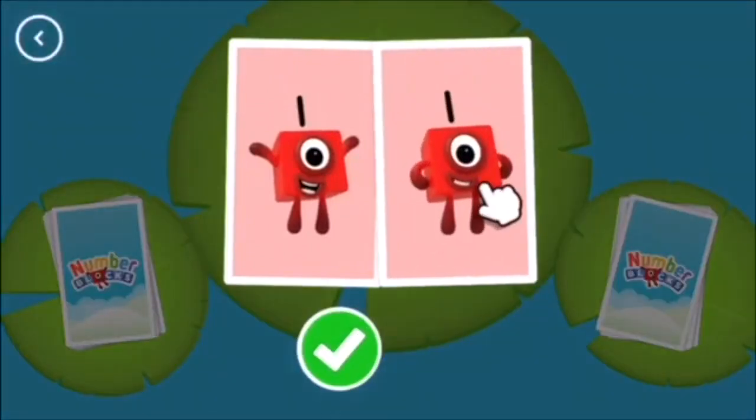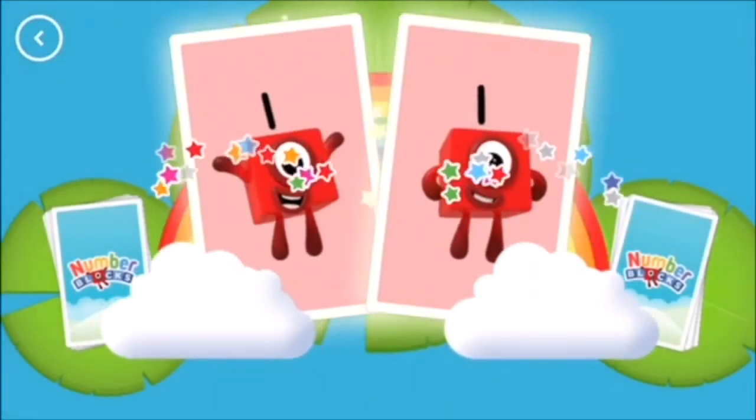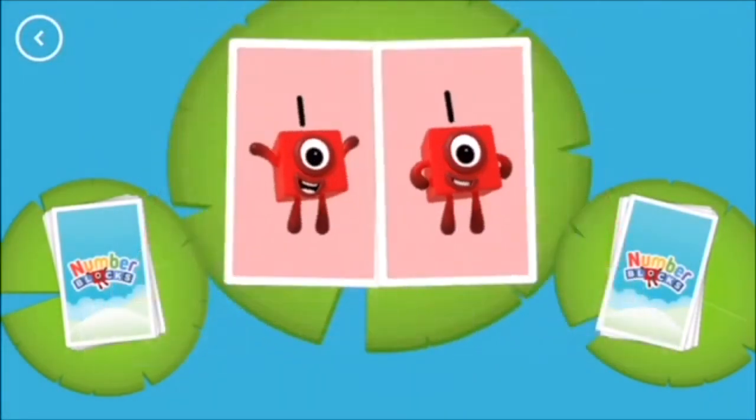One! When you see two cards with matching amounts, tap on the tick button or the cards to call Snap. Or, if the two cards don't have matching amounts, tap on the next button. Snap! You found two matching amounts!